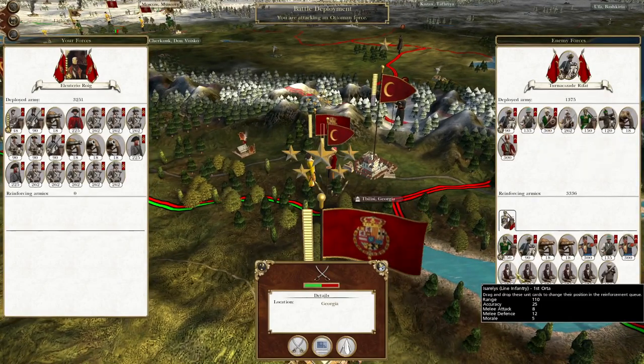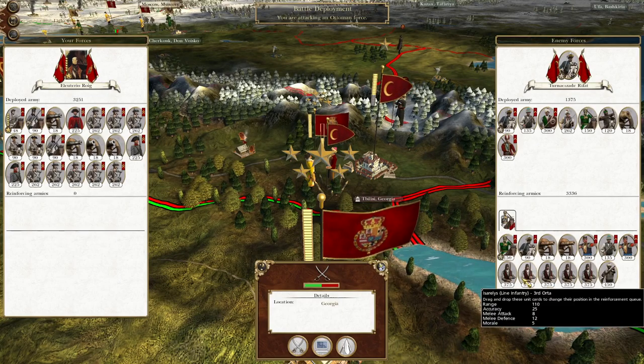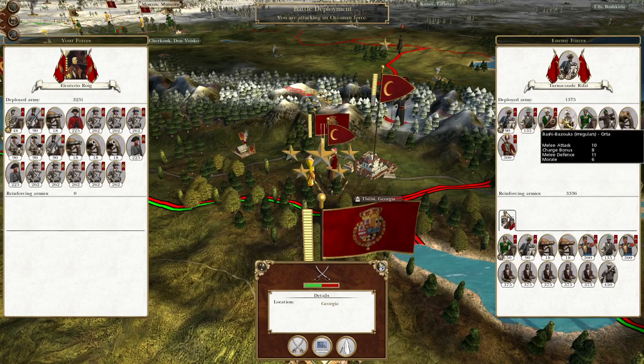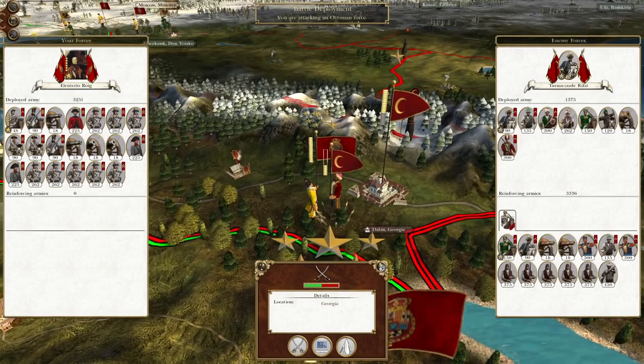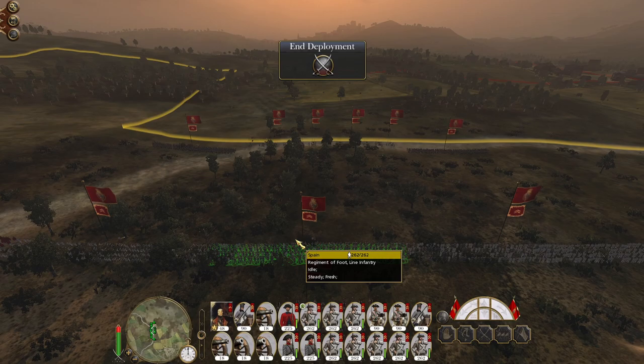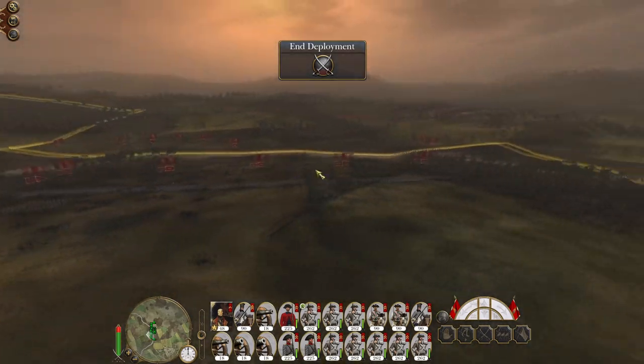The actual army coming in to reinforce is the one that's a bit more normal - more balanced between artillery, cavalry and infantry. The one up front is just a bunch of melee units and skirmish cavalry. So let's take them out. This will be the end of the Ottoman Empire after Tbilisi has fallen, bringing yet another glorious empire to a close under Spanish power and new lands under Spanish rule. After this, our forces can swing east along the Caucasus, hit the likes of Dagestan and then push southeast to support our troops in India.